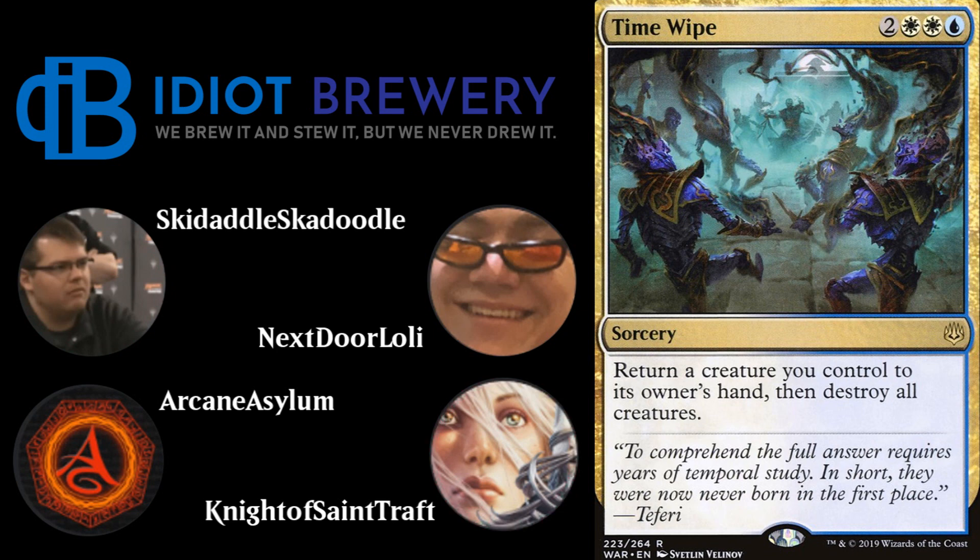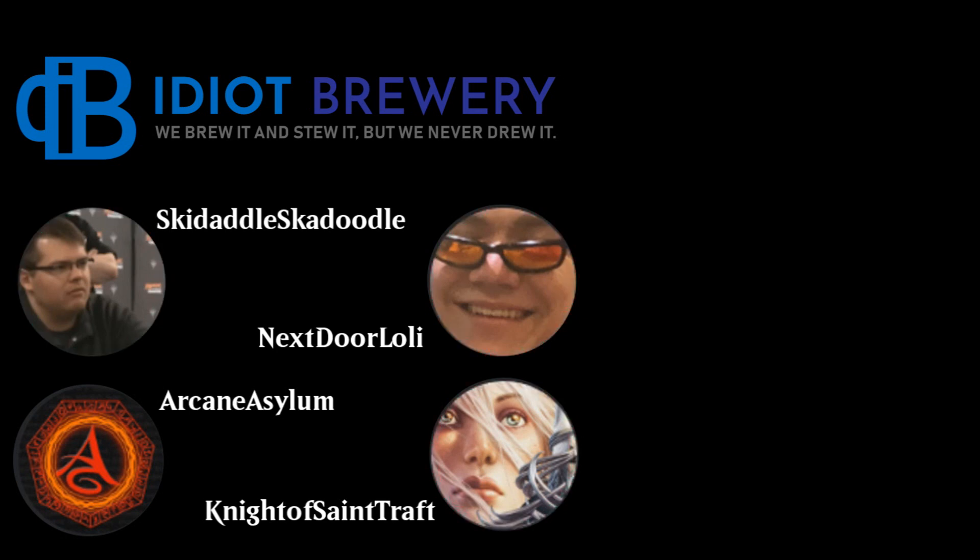Time Wipe is great in Bant because you play to the board with efficient threats, force your opponent to gum up the board, and then you cast Time Wipe while bouncing back your own creature. Even better on their turn — at end of their turn, Time Wipe bouncing your creature, blow up their entire board, then replay your threats on your turn.